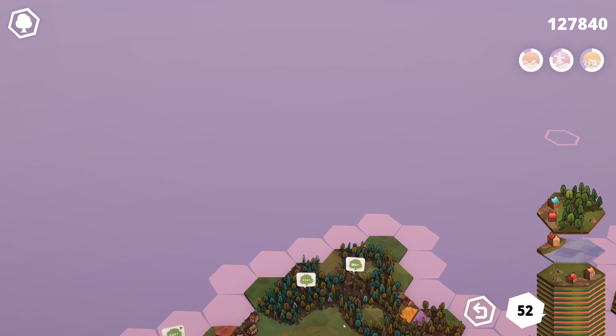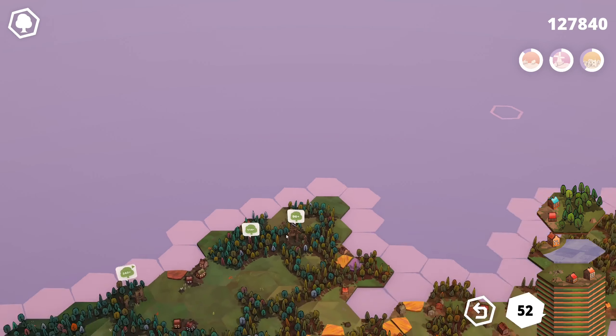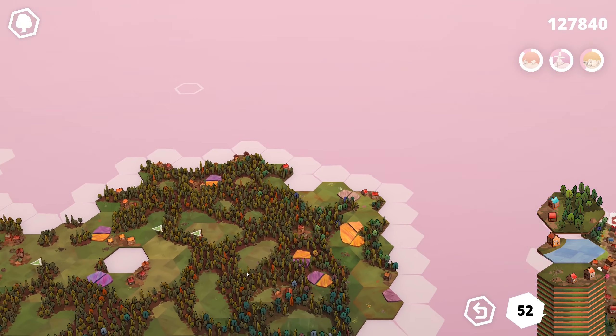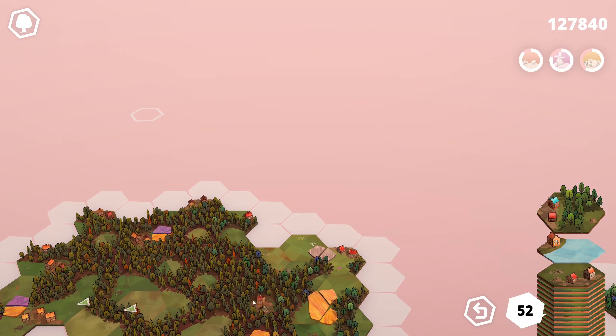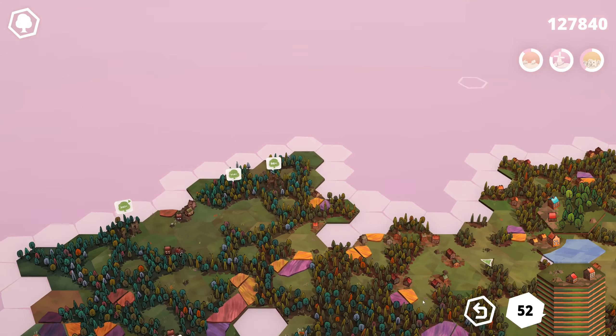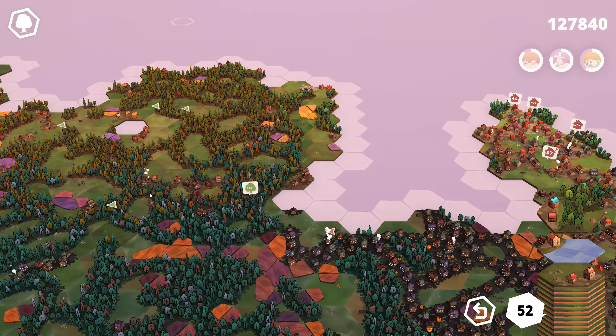It doesn't look like... oh, there's a house there but we can't quite place it. It is a lot of trees though. I would love to hook it up to our forest just because we are so close. Well, we are not actually, but we've done a lot of work on these forest missions this episode, so I would love to be able to continue that.